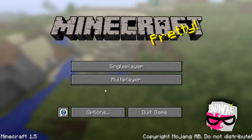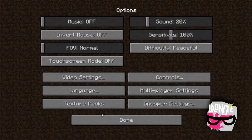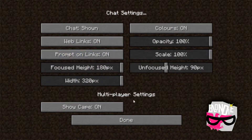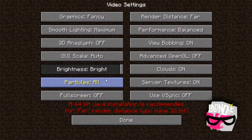First thing I noticed is there's no texture pack button — oh wait, it's right here. Looks like they just moved it there. Doesn't look like they changed anything else from here.